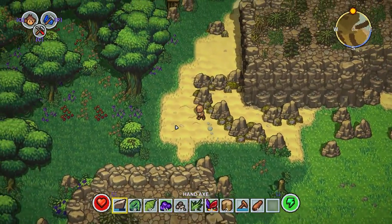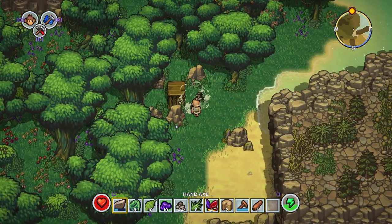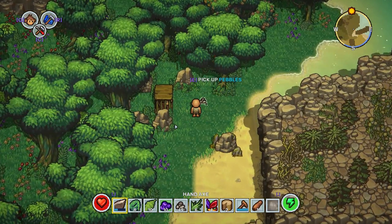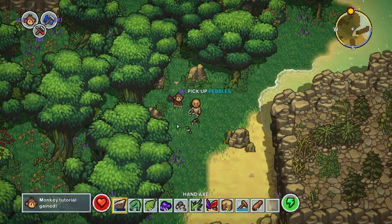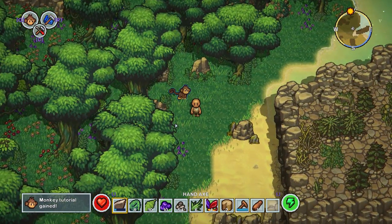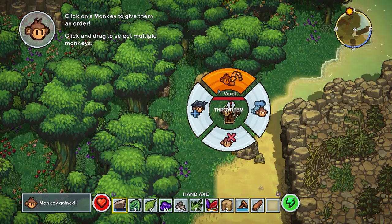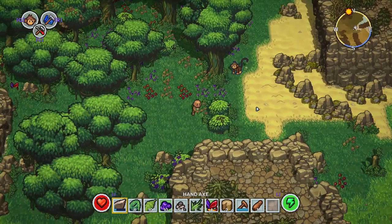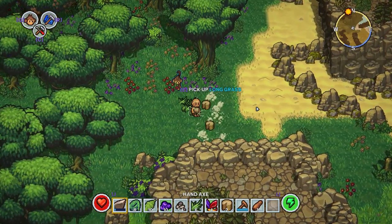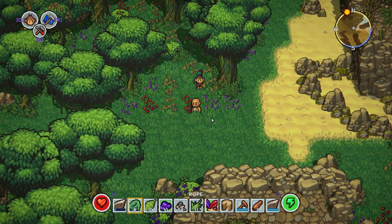We're going to come over here and get our monkey buddy free. The cool thing about the monkeys that are in the cage is that you can actually just free them straight away - you don't need to feed them any sort of food or anything like that to get them. You can see right there, we've just gotten our first monkey. We are going to get this little dude to follow us. What you can do is you can actually teach monkeys to do stuff for you. We're going to show you that right now - I'm just going to get a little bit of extra stuff and we're going to craft another hand axe for our little monkey dude.